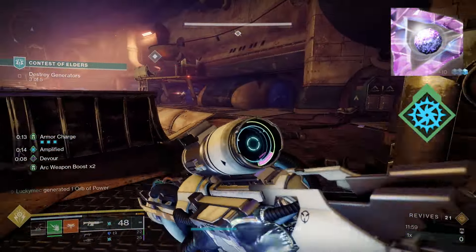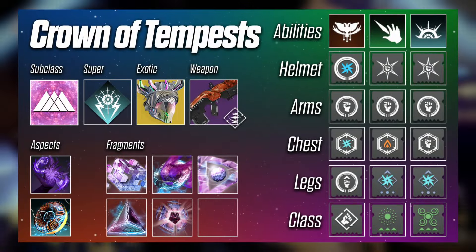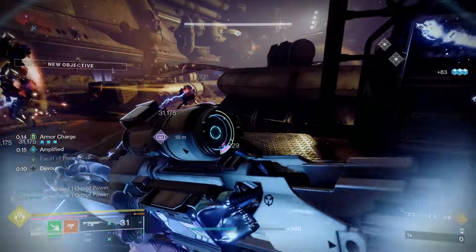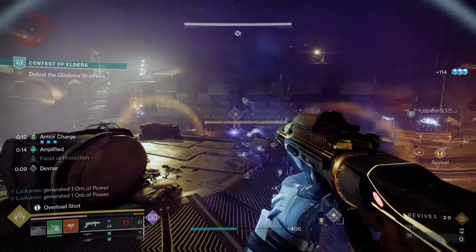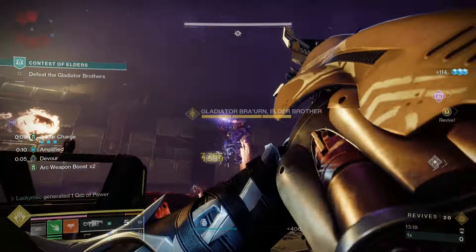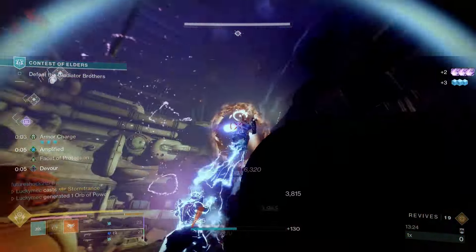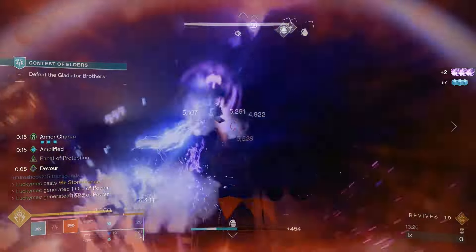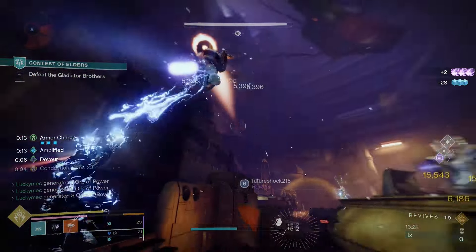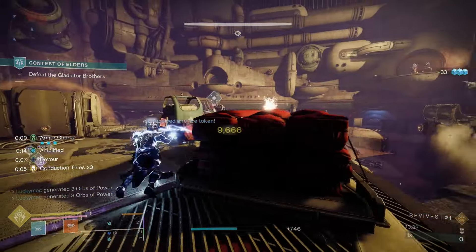For the first aspect, we're bringing Lightning Surge. We can slide and hit our melee button to blink forward, summoning down lightning strikes and damaging and jolting nearby enemies. This is great for keeping up your conduction tine stacks, since kills will give you a stack, but any enemies that aren't killed will likely be killed from the jolt damage afterwards. And this is why we bring Arcane Needle — we can now have three separate charges of Lightning Surge, leading to more time at full stacks of conduction tines.